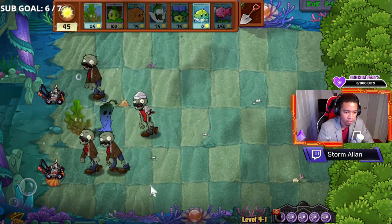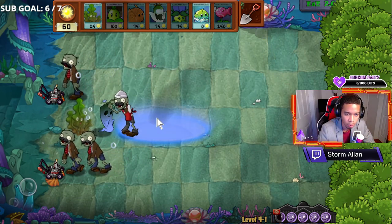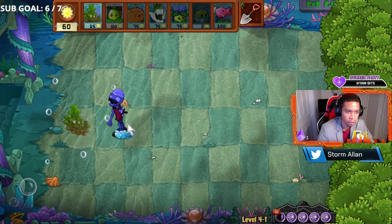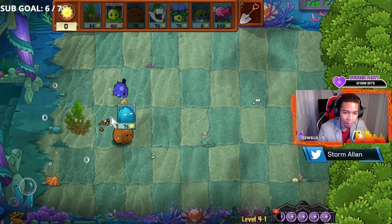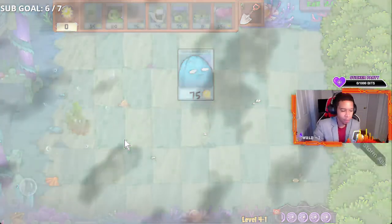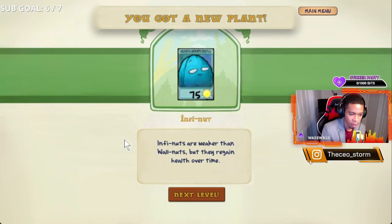First up on the list, we have the Oxygen Algae. What this does is it makes your plants live underwater by providing a three-by-three space for you to plant any plant of your choice. Because in this level you'll need oxygen for your plants to survive underwater, it's essential that you have it every single level — and it is amazing.